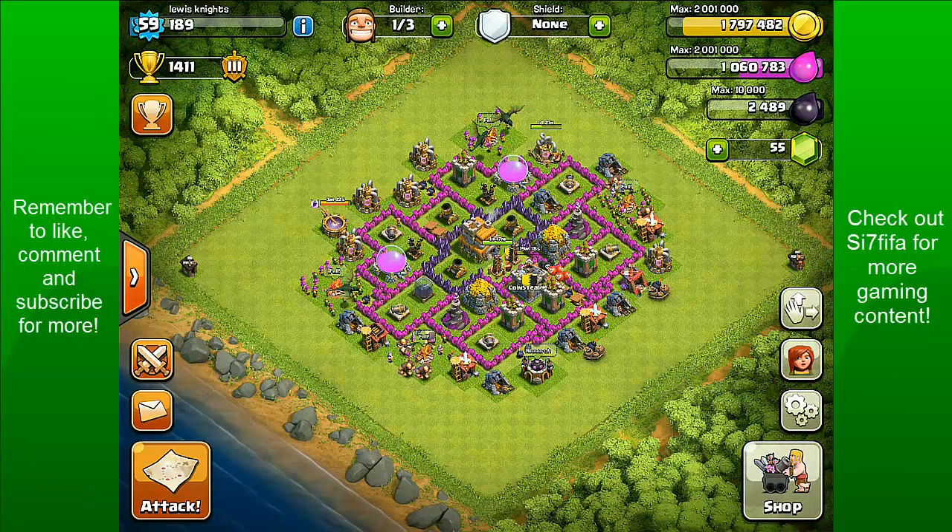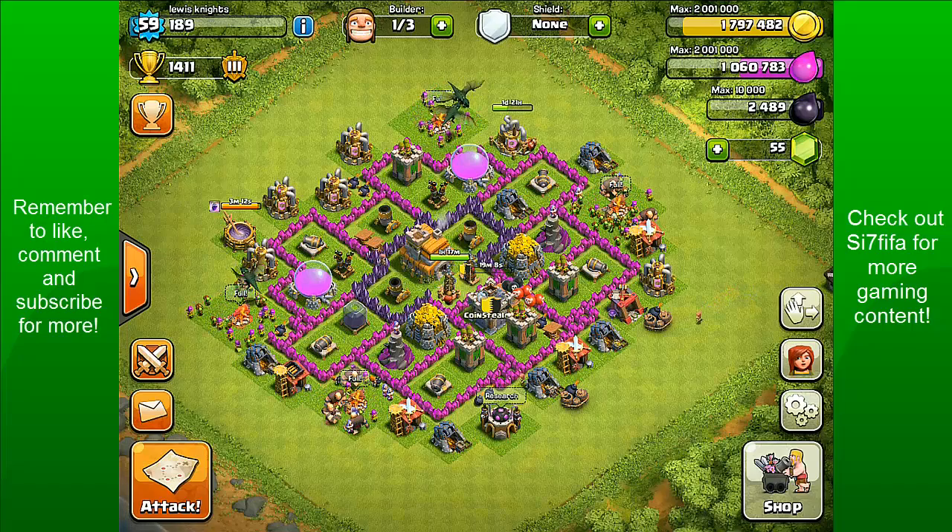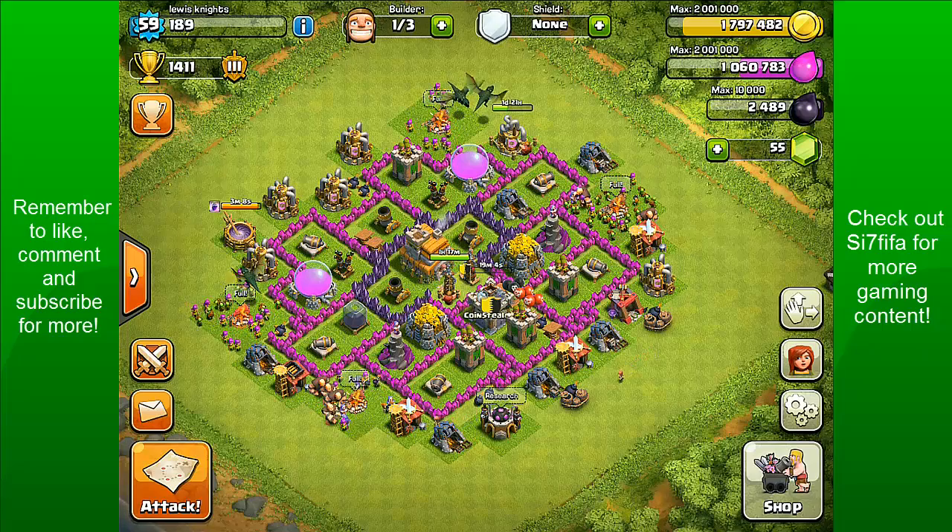Hi guys, it's Lewis here with the sixth episode of my Clash of Clans Rotary Town Hall 7 Max. As you can see in the top right, I have 1.797 million — so basically 1,800,000 — and I have around 1 million elixir.